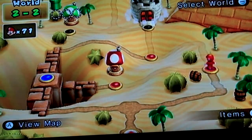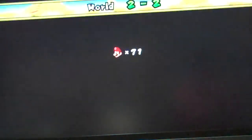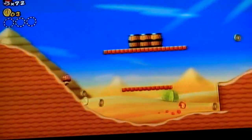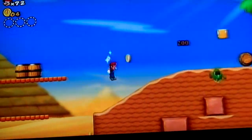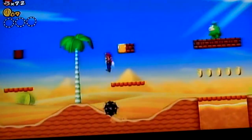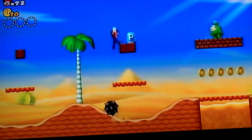All the star coins — this took me a long time to find because they're all hidden. I think only the first one is before the halfway point. Hit that box, you'll need it. Barrels are real helpful here. There's a P-switch.